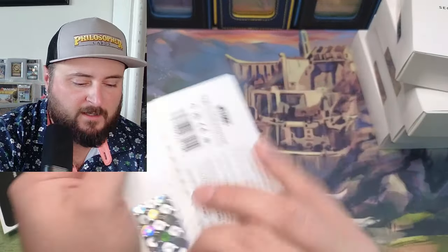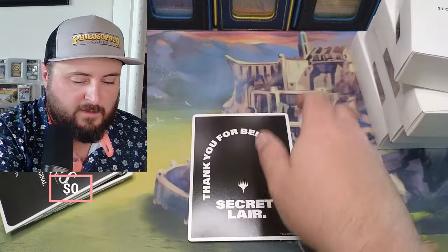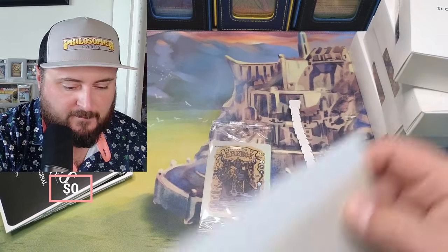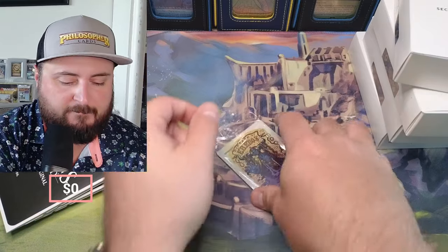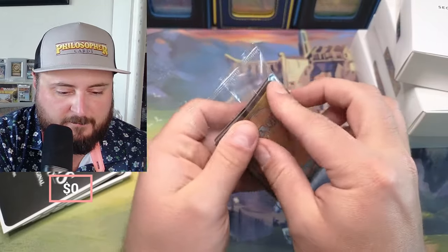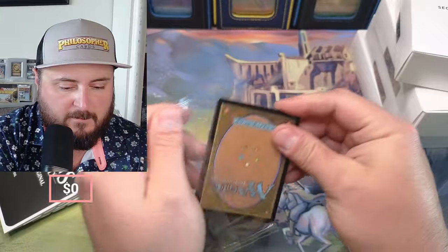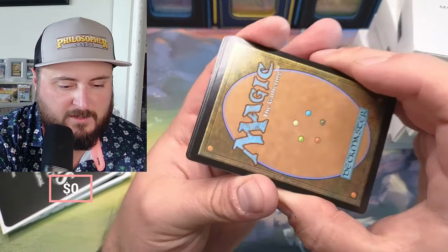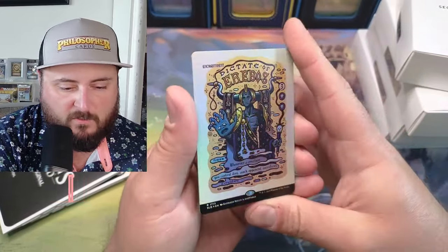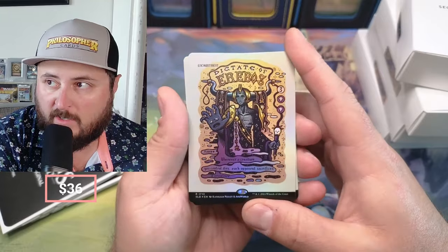And here we are. Let's check it out. I will put prices up on the screen. Okay, what do we got? Dictate of Erebos. Look at that, man, it looks good. Let's take these out. Look at that choppy corner. I don't know if you guys can see that at all. Holy cow. So we got Dictate looking really good.